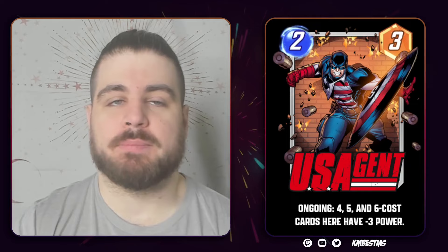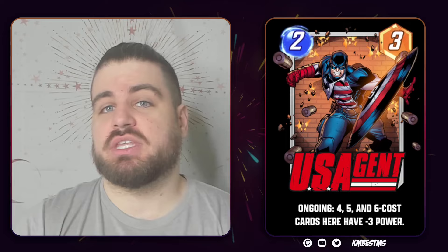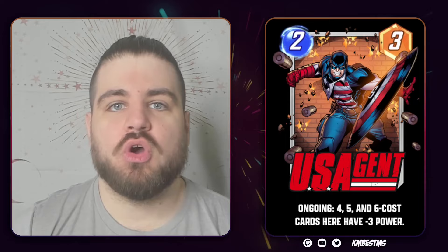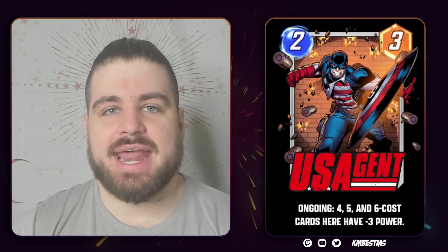Next up is U.S. Agent, a 2-3 with an ongoing ability that gives 4, 5, and 6 cost cards at his location minus 3 power. My pitch for how this card might be good is as a combination enabler and payoff for a Moon Girl She-Hulk High Evo Abomination deck. That deck has rarely been super elite, but good players like Get Wrecked and What Am I have been playing it. Playing it early helps by being a big threat and making your Evolved Abomination cheaper — hitting a 4-drop with this makes it minus 3, which matters.